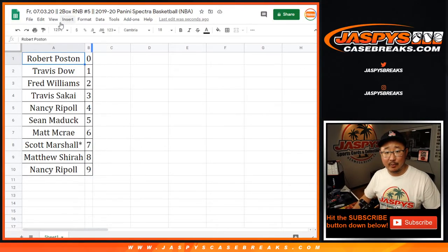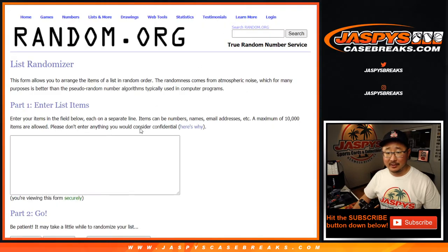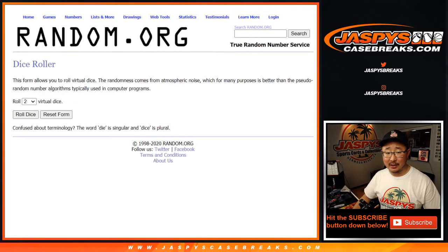Hi everyone. This is the randomizer for the non-numbered cards. I make that extra video that clutters up the video list. Alright, so this is for two box number block number five.